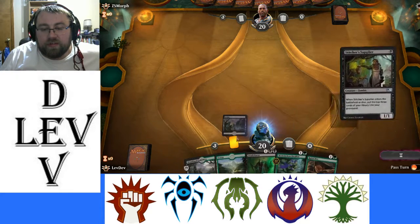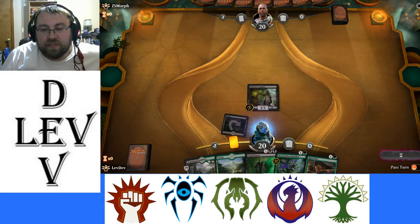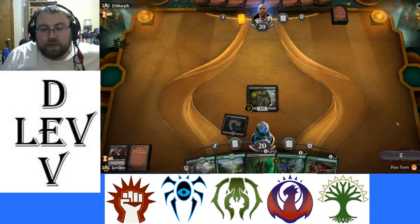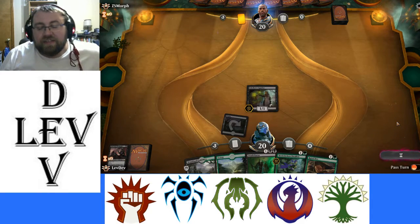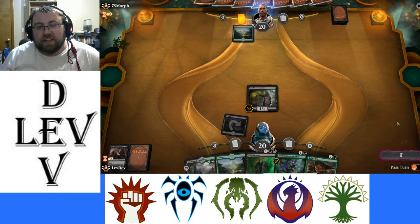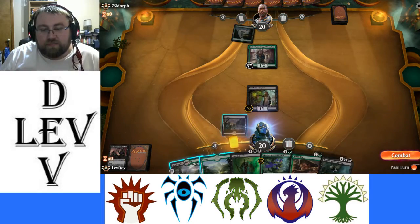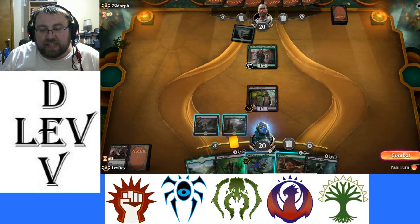We play a swamp and feed our graveyard. There we go, perfect. I was considering putting Crucible of Worlds in here just for testing purposes, but I thought I'd stick to bringing creatures back rather than lands at the current moment.